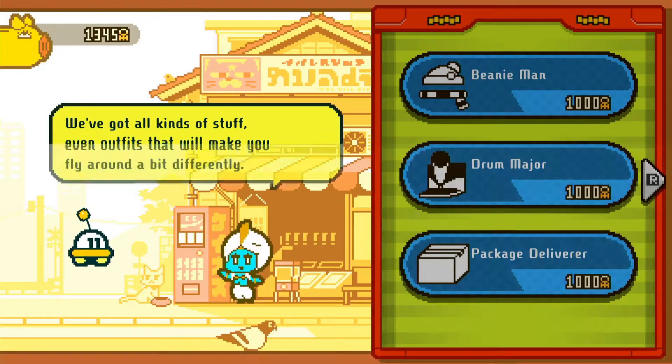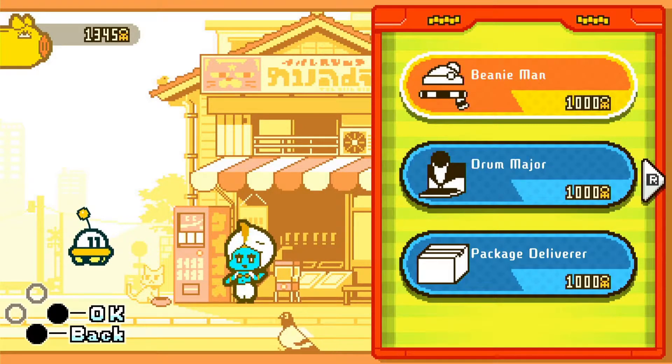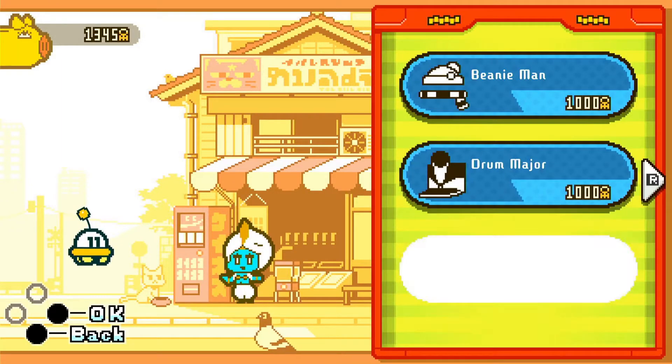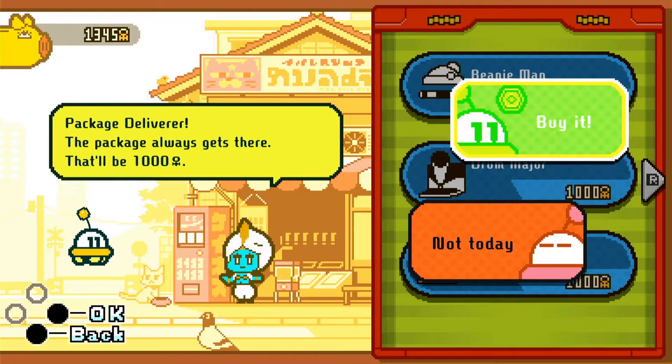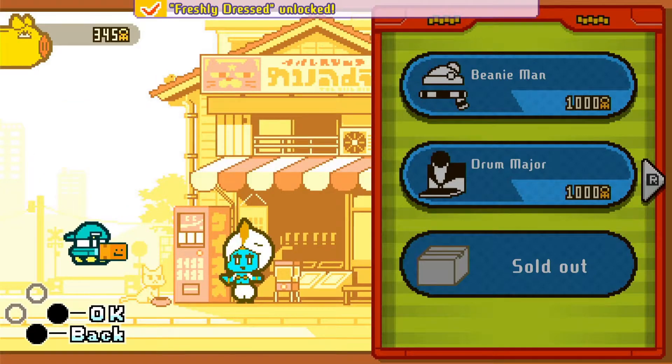With the money you gain from these missions, you can buy costumes for your UFO. These are purely cosmetic, and they all have a unique animation — also purely cosmetic — but it's still a nice thing to have, especially without microtransactions.